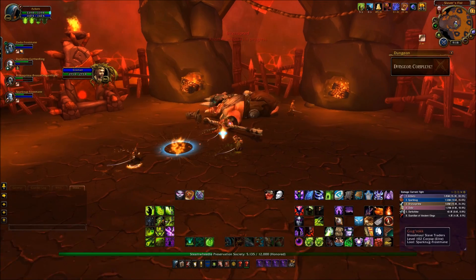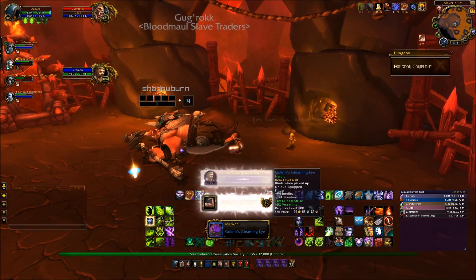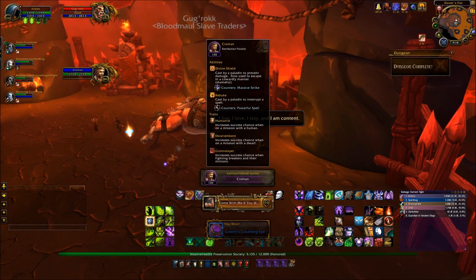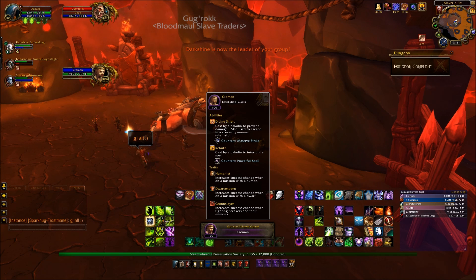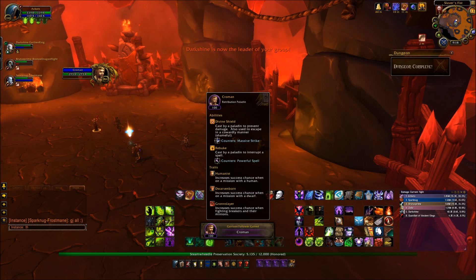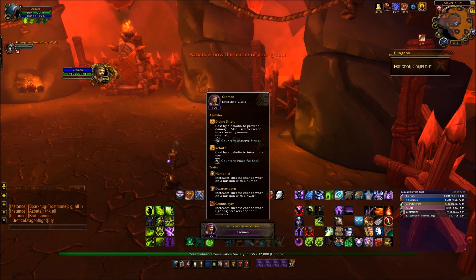We've done it. We've worked together well and we've got our reward. Crowman walks off towards the kiln and boom — you get the achievement and you proc him. He's level 100 and automatically an epic. He has Divine Shield, which will counter massive strikes. He has Rebuke, which will counter powerful spells. And his traits are Humanist and Dwarvenborn, which allows an increased success rate chance when on a mission with those two races, and also Gronslayer, which increases the chances of success when up against Grons. And there you go — another great follower for your garrison.